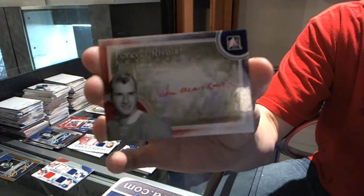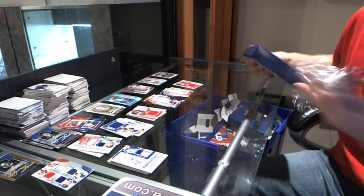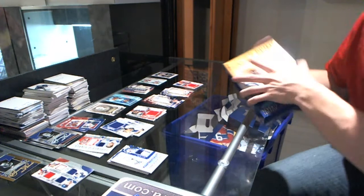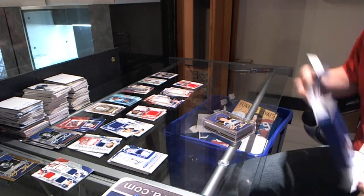So we'll find out the print run on that Potvin before the draft. That's the only thing I don't like about new products from In the Game — it doesn't give me enough time to memorize the numbers on everything. Auto 10 on the Potvin — sweet.